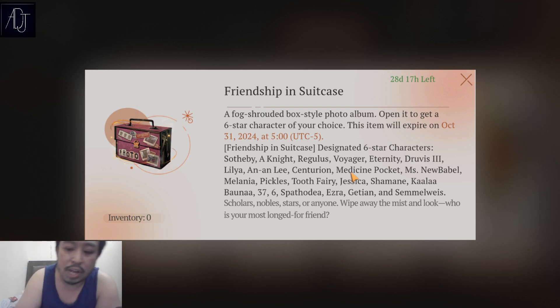If you guys don't know, I am completely F2P in this game. I have not bought anything — not the monthly pack, not the battle pass, not any skins. But I'm really at my wit's end because I still haven't gotten Lucy. I lost my six-star pity last time, and I also don't have Tooth Fairy.